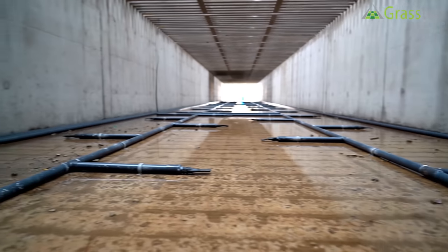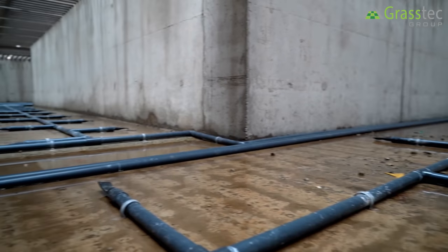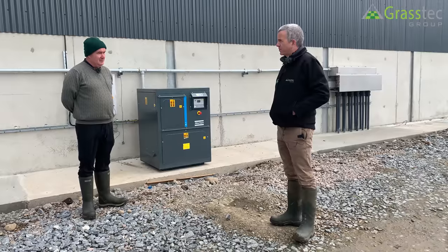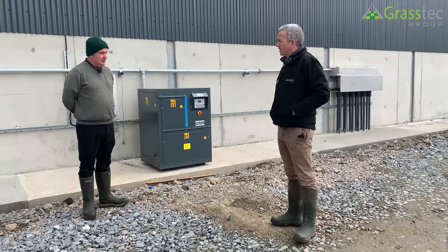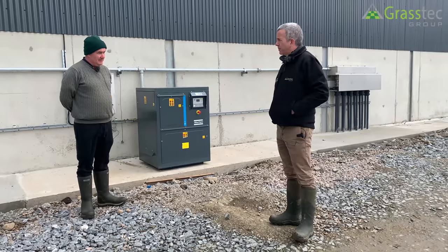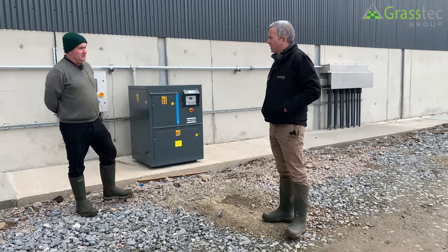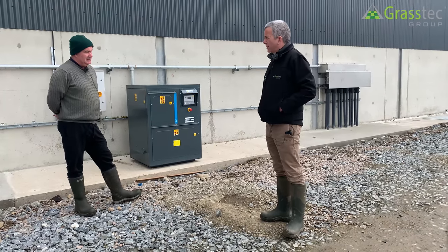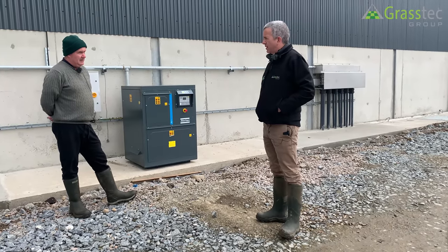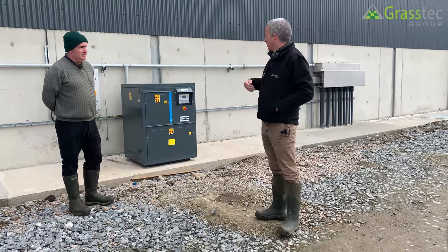One challenge is we have our own tanker but it's too heavy for going on the ground, so the umbilical cord contractor is the way to go. Our tanks were all over the place — we were hauling slurry to other yards because we didn't have capacity here. We needed the slurry here to put it out in springtime and we needed it mixed at all stages. This is the first spring we could do that — come the first of February we went out and covered about three quarters of the grazing platform, then put the rest out as we grazed after the cows. We got the tanks emptied efficiently with the contractor and umbilical pipe.